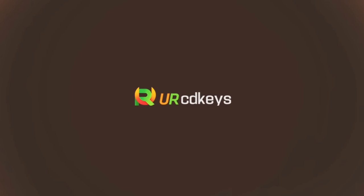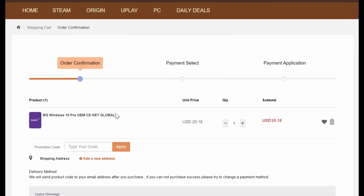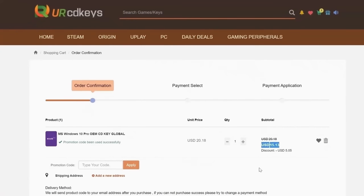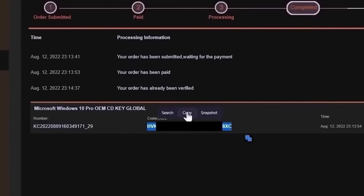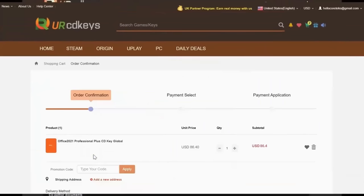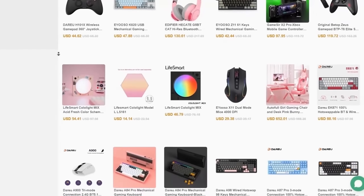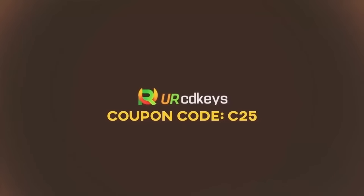Today's video is sponsored by urcdkeys.com. If you buy a retail Windows 10 key, you could spend $100 or more, but if you buy an OEM key from urcdkeys.com, a Windows 10 Pro key will cost you only $15 when you use the coupon code C25. The keys work globally, and you can even get a free upgrade to Windows 11 from Microsoft. After purchase, find your key in your purchased orders on the urcdkeys website, click Get Keys, copy the key, then in Windows click Start, type Activate, click Activation Settings, then Change Product Key, paste your key and click Next. Your copy of Windows is now activated. If you want Office 2021 Professional, you can use the same C25 discount code and get it for just $65. urcdkeys is running a mid-year sale with mechanical keyboards, gaming mice, and gaming chairs. Check the links in the description to get your cheap OEM Windows keys today.